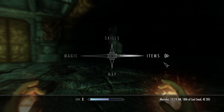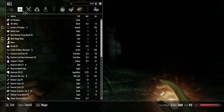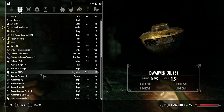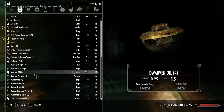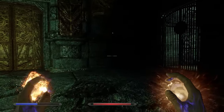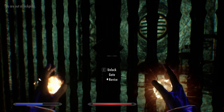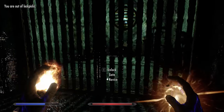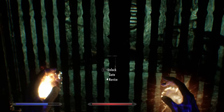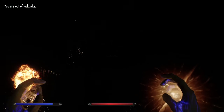Is there something I can do with the Dwarven Oil? That would be awesome. Let's see. Ouch — Weakness to Magic. I'm out of lockpicks — crap, I don't have any lockpicks.